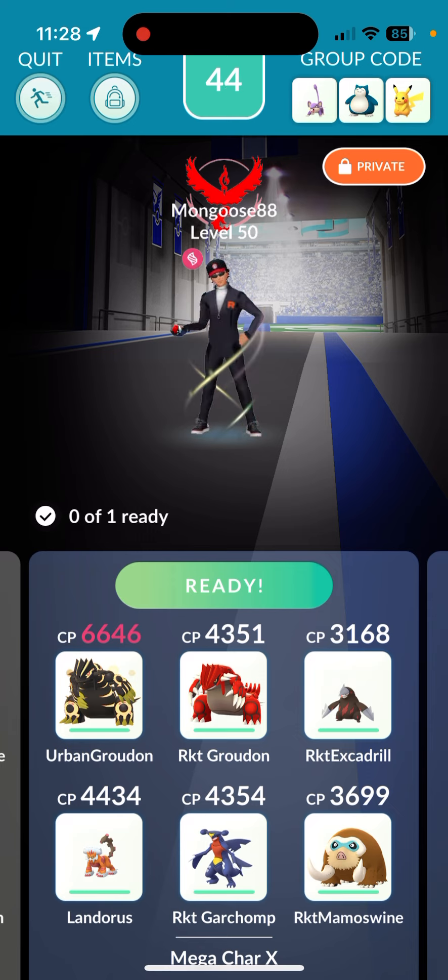We got Primal Groudon, Shadow Groudon, and Shadow Exegro leading off. Then of course we have Therian Landorus, Shadow Garchomp, and Shadow Mamoswine. This is pretty much one of the top teams you're gonna use. The counter list: Primal Groudon, Shadow Mega Rayquaza, Shadow Exegro, Mega Garchomp, Landorus, Mega Diancie, Shadow Mamoswine, Rhyperior, and Shadow Garchomp.